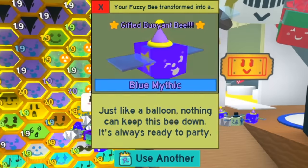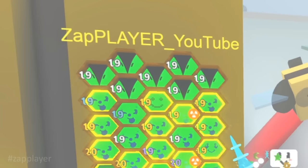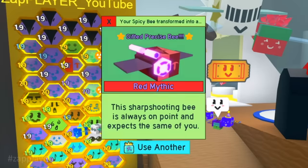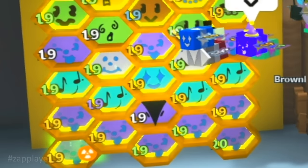Oh wow, we received a gifted buoyant bee — that's funny, I like it. And I will put one here under the digital bee. Never mind guys, we keep this I guess. We put the last vector where the fuzzy bee is. Good job, good job.